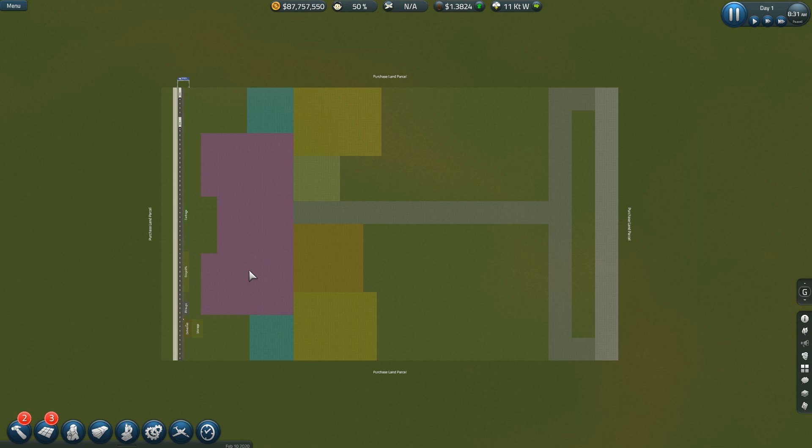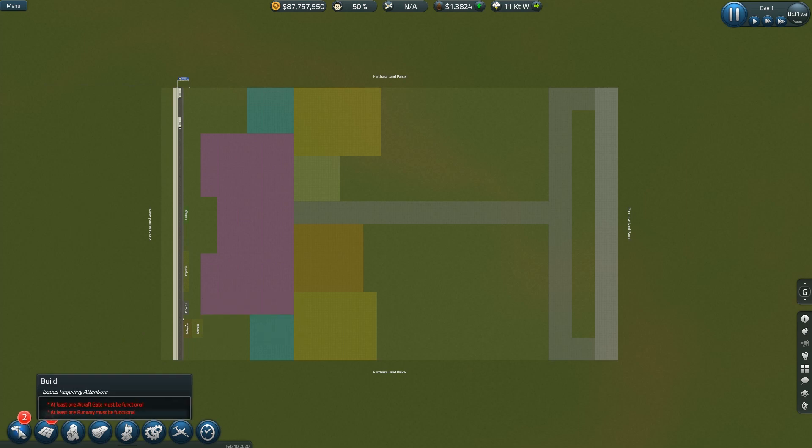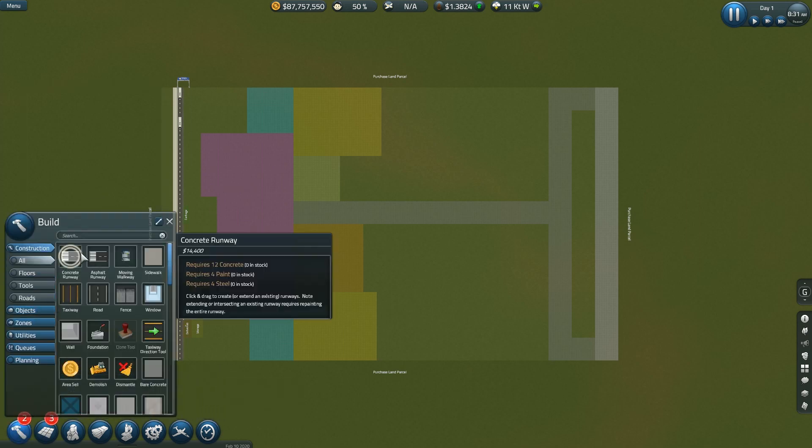Let's see what this tells us: we need at least one aircraft gate must be functional and at least one runway must be functional. Then I need the ticketing zone, the security zone, and the baggage claim zone. Okay, well let's build the building first.